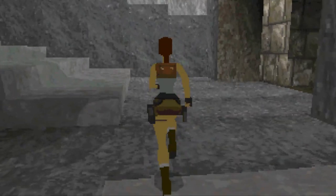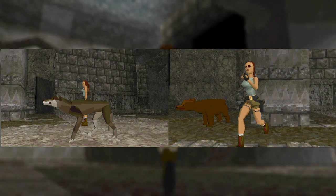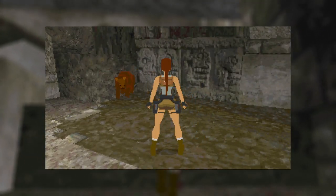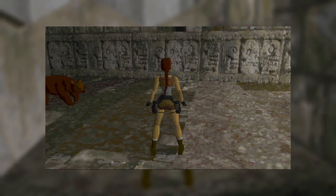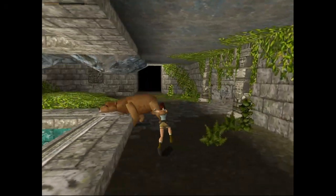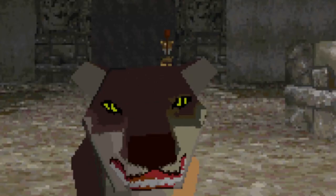There isn't much going on here in regards to enemies, but what we do have are a wolf and a bear. Both enemies would of course make their way to the final build, but the models here are very early as to be expected. The bear has some very primitive AI, where it essentially just runs forward until it touches a wall, only to bounce off in another direction like a DVD screensaver. Also, the bear here is much smaller — it would be made much bigger and more imposing for the final. The wolf on the other hand has no AI and will just stand there. Still. Forever.